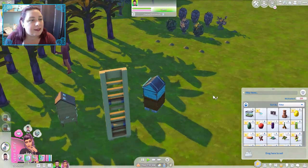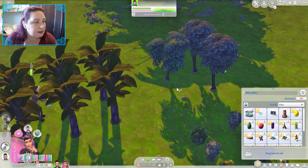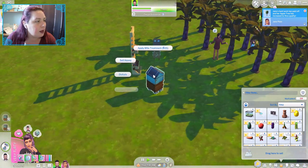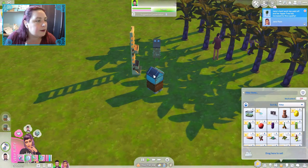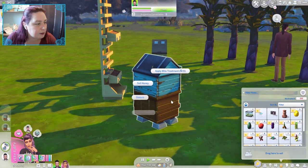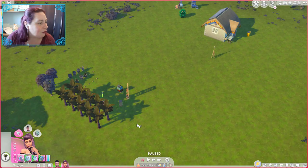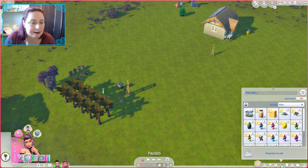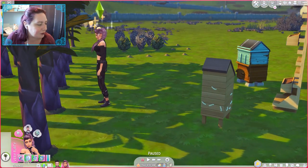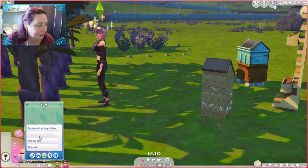She has just been harvesting and is tending the garden — it's all looking really beautiful. We're going to apply some stuff and change into the beekeeper suit to then collect beeswax and honey. Everything's going well. She has a full inventory. Let's get her to do some odd jobs because I really do think they are going to help in the long run.